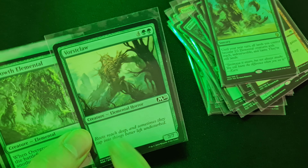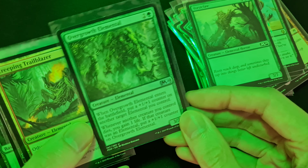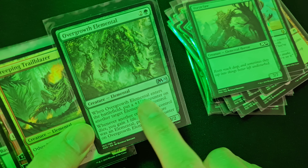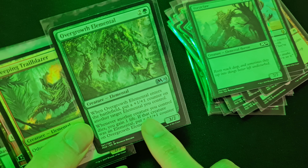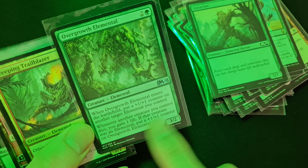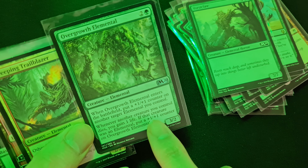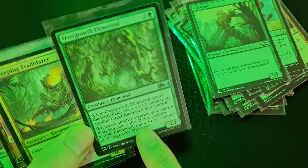This is Overgrowth Elemental, a seven seven elemental creature. When it enters the battlefield, put a plus one plus one counter on another target elemental creature you control. Whenever another creature you control dies, you gain one life; if that creature was an elemental, put a plus one plus one counter on Overgrowth Elemental.